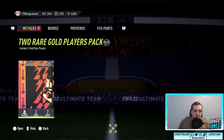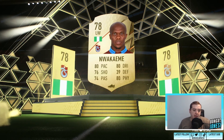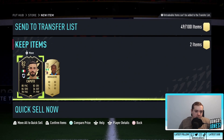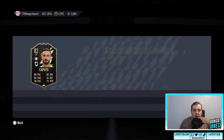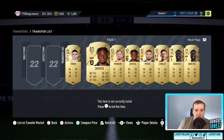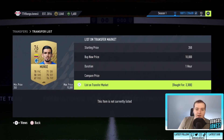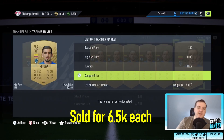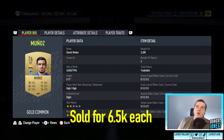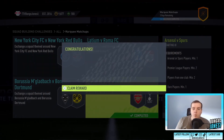Here we go - two rare gold players pack. Can we get a walkout? No, we just get KSI. Everyone says that that looks like KSI. And an inform that is behind - he'll go into an SBC when required. We picked up a load of this right back that's needed for hybrid leagues - picked them up for 3K when I bought him for like 5K. He's rebounded, let's go.